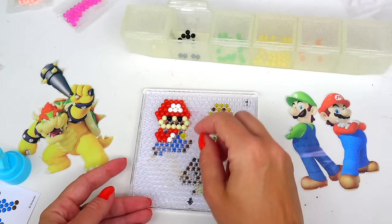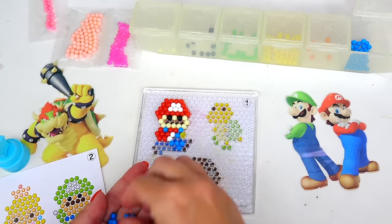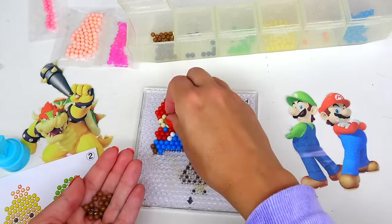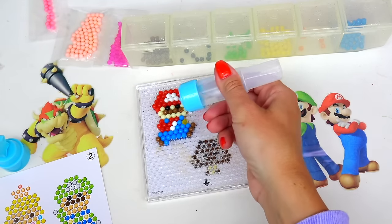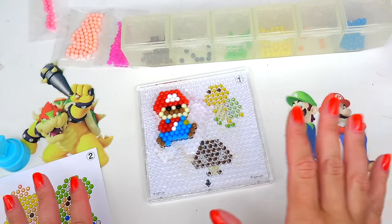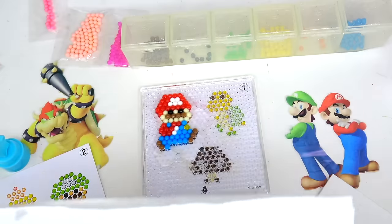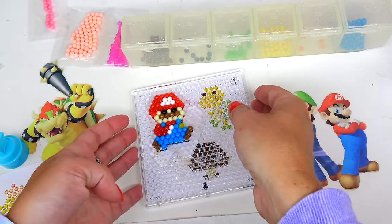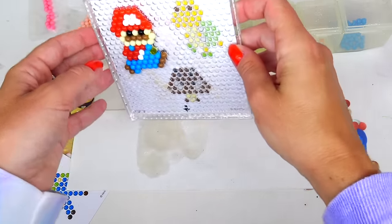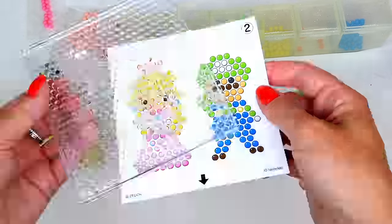Let's finish with brown for his mustache, shoes, and blue for his overalls. Next let's go ahead and spray everything with water — count till 5 seconds: 1, 2, 3, 4, 5. Then let's remove the excess water on the paper towel and I'm going to let him dry for a little bit. We are going to finish with Princess Peach and Luigi.